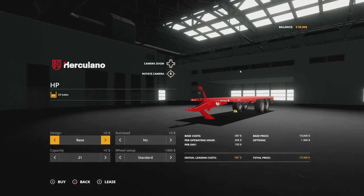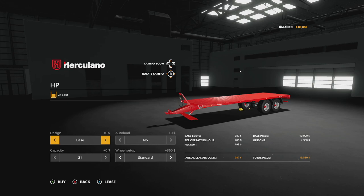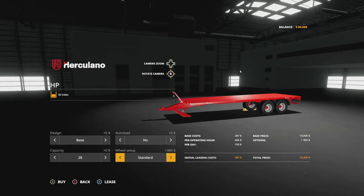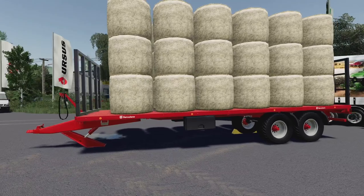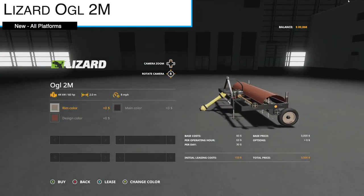The round bale version is going to be either 24 or 36 bales. We have again design, base, tool frame, all that good stuff. Auto load yes and no. The capacity in the shop may still say 21 and 28 — it looks like they copy-pasted from the square bale version — but if you look at the top left under the name it's going to say 24 and 36 bales. Standard wide tires and that's it.